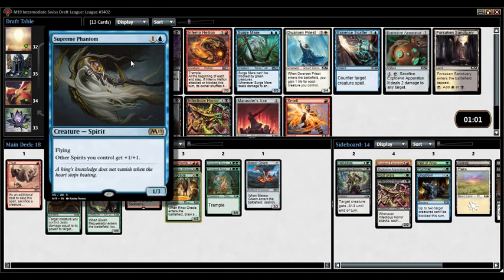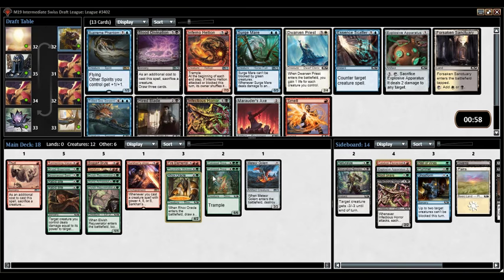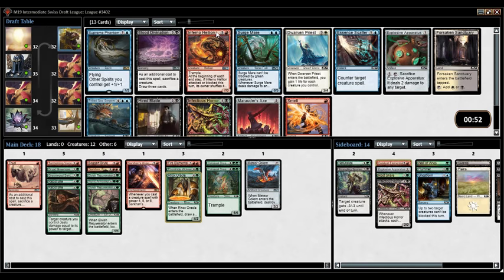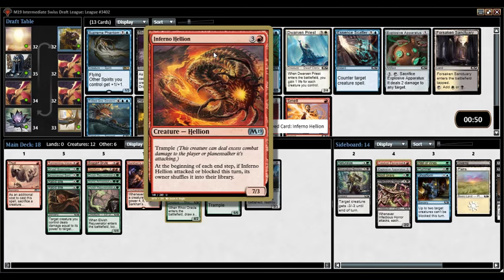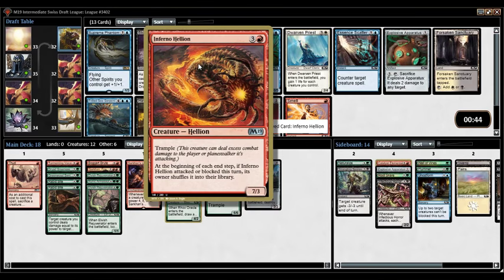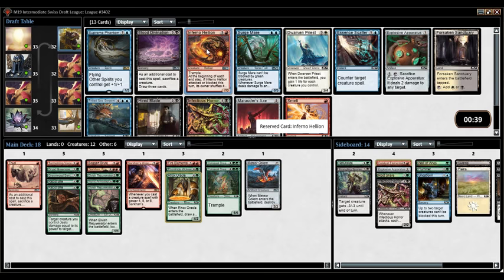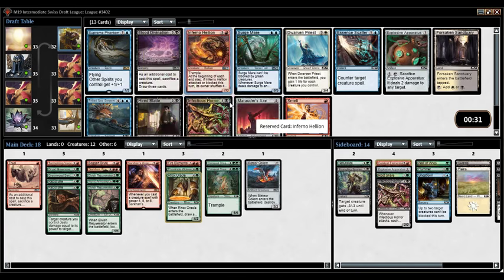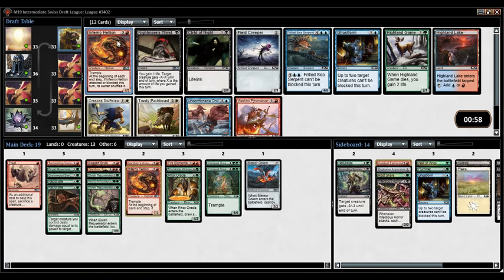Oh, Supreme Phantom — yes! Now all my other spirits get +1/+1. Actually, I'm taking Inferno Hellion. Let's go — this is the card you're looking for when you have Sarkhan's Unsealing. Not only is it just a card I think is good, there was a card in Khans of Tarkir that was 3 mana 4/4 and you sacrificed it if it attacked or blocked and didn't even have trample. But then you get this 7/3 trampler with essentially the same ability. And we have double Inferno Hellion now — let's live the dream!